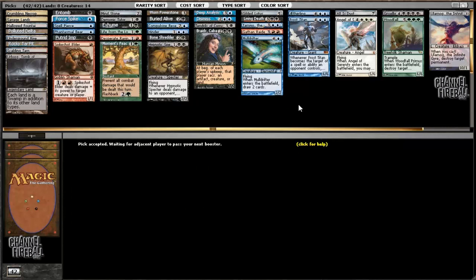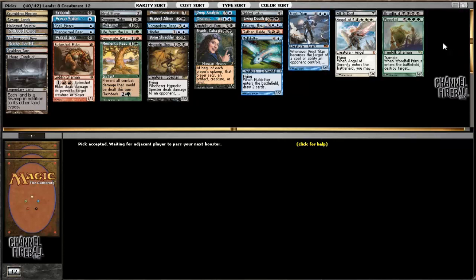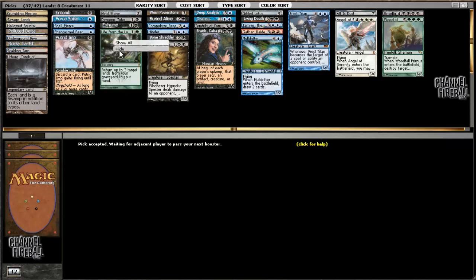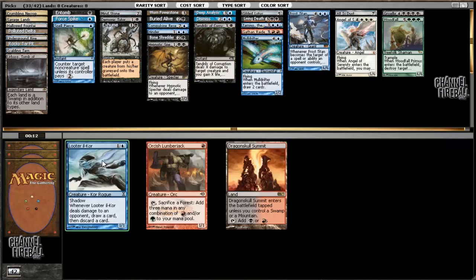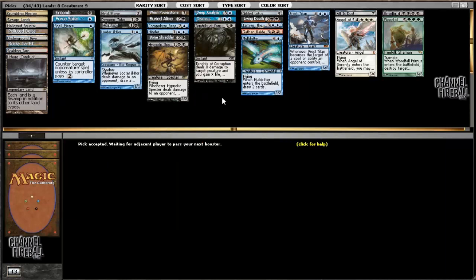I think my reanimator targets are going to be these four: Griselbrand, Woodfall Primus, Angel of Serenity, and Frost Titan. Those seem well worth playing. I'm not going to play Putrid Imp given that I have Compulsive Research already. I think I will play Looter il-Kor because it does what Putrid Imp does but in a much more sophisticated manner.